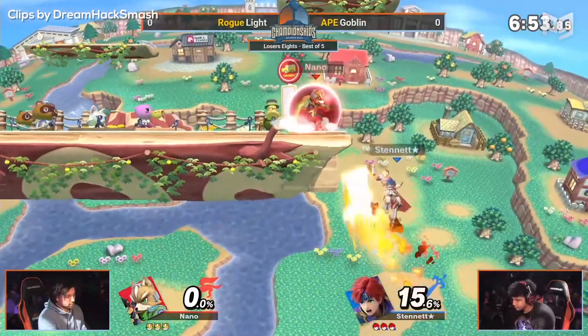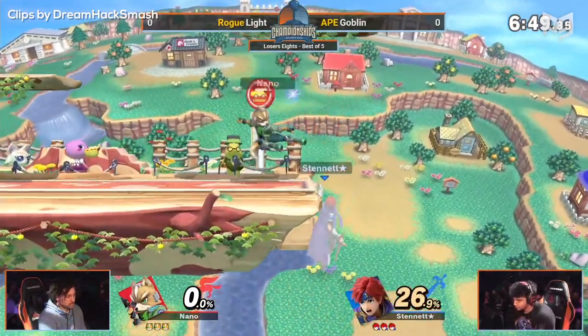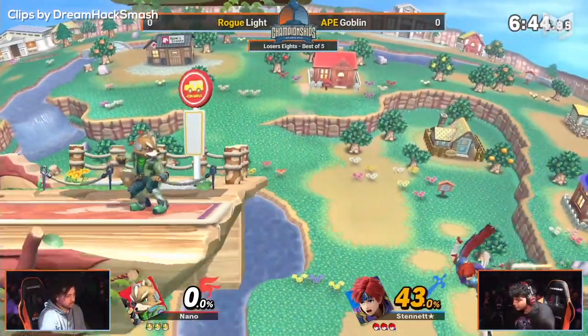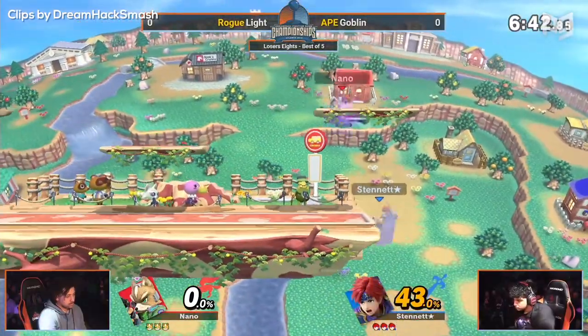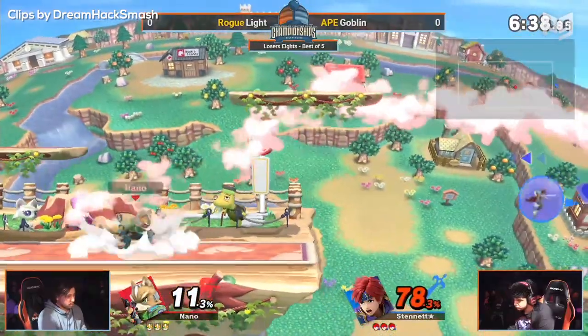Roguelite versus Goblin. Roguelite actually starting up at level 2, man. If you saw him yesterday, my boy had the hoodie up, and then after he took that hoodie down, it was all over. Yeah, this is an Ascended Super Saiyan — almost level 2, but not quite. This is Ascended Light right here. And then he went Super Saiyan 2, then he went Dark. My man said he was a Super Saiyan 1.5 out here.